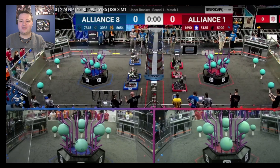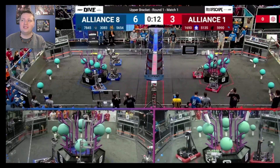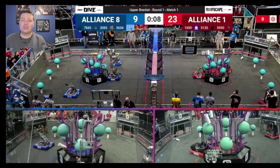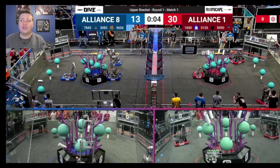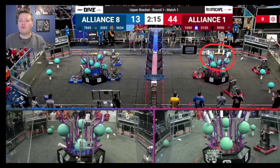Starting off in Autonomous, we have both 1690 and 5990 scoring their preloaded coral onto the L4 branch, with both of them going back to the human player station. 5990 manages to score only one additional L4, but 1690, thanks to their quick speed and ground intake, is able to score three more, giving them a total of four in Autonomous, and the Red Alliance as a whole having scored six L4 coral in auto. Taking full advantage of the bonus points available for the Autonomous period, the Red Alliance really sets themselves up to go for this world high score.